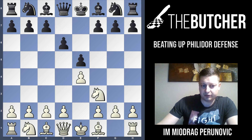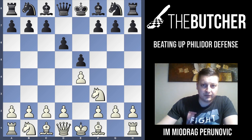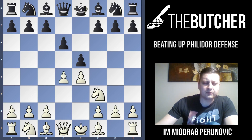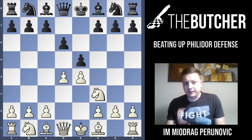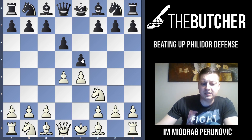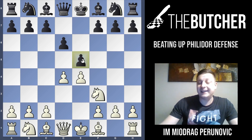Probably in most of your games your opponents play like this. We're going to divide the Philidor Defense into five different variations. The most logical move here is d4, where we open up both bishops, fight for the center, fight for the e5 and d4 squares, and immediately put pressure on the e5 square so Black has to react.